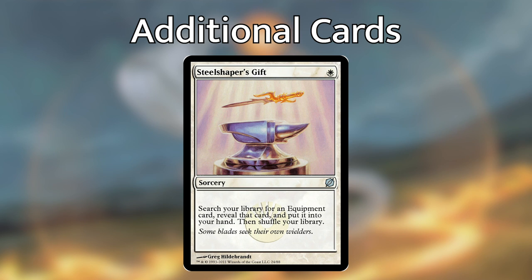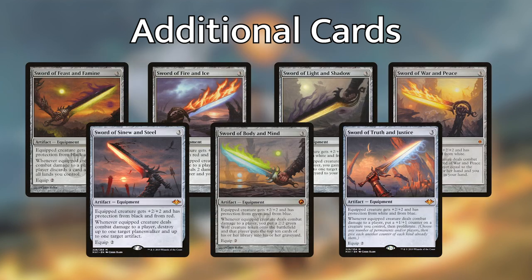Steel Shaper's Gift is just a given — it's a tutor for an equipment that puts it directly into your hand. And lastly, I can't make this video without mentioning the Swords of X and Y. They are all really powerful, some more than others, and if you have them and want to run them in this deck, by all means do. But if you're like me and have the best ones in your cube or other decks and don't want to buy more or swap them back and forth, don't worry — they are not needed for this initial build, though they will probably eventually make their way in.